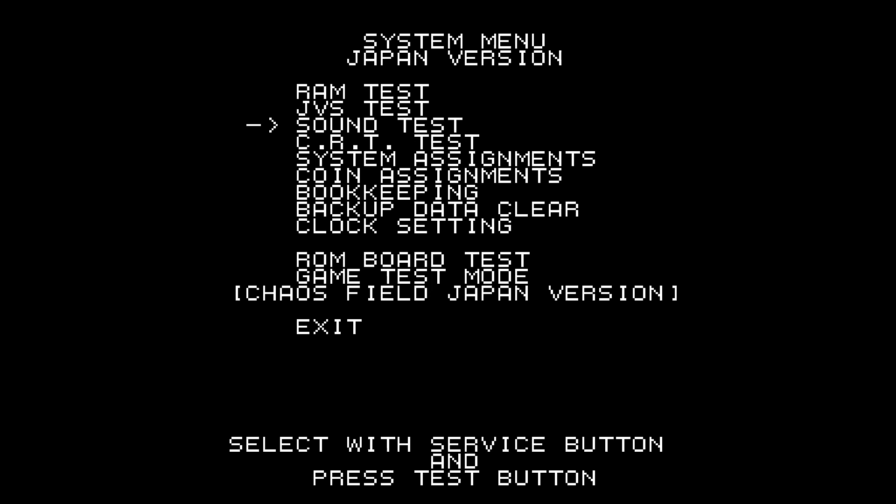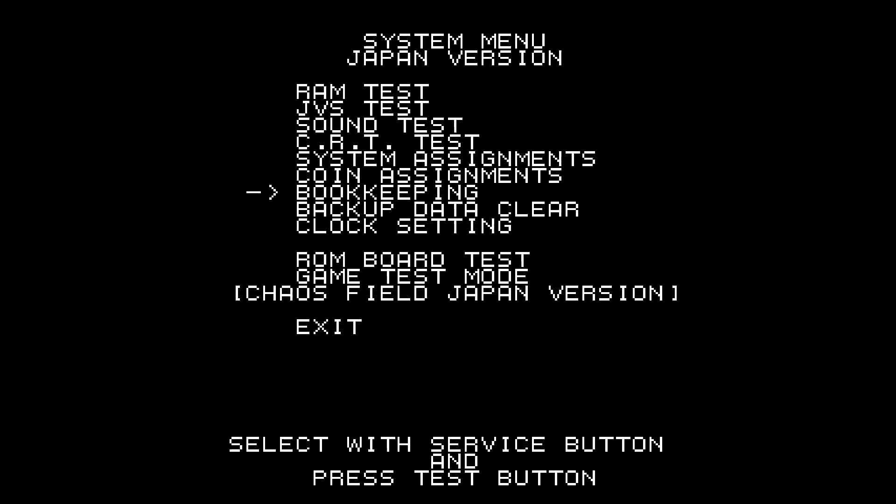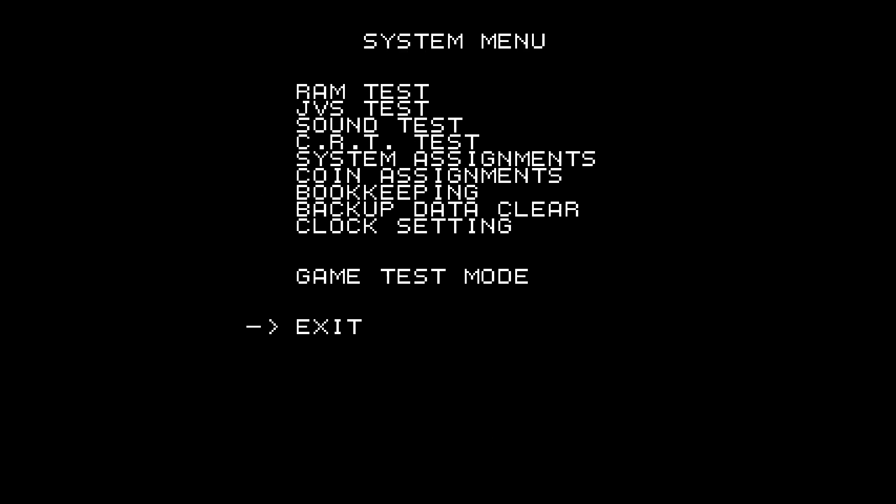Then I'm going to use R3 to navigate. I get to system assignments and cabinet type. I start with player 1 — some games need different ones. Press R3 to navigate and then L3 when you want to exit.